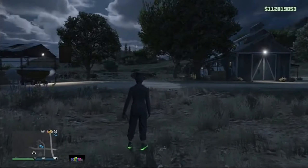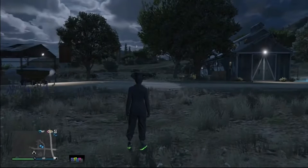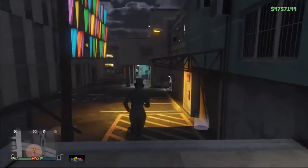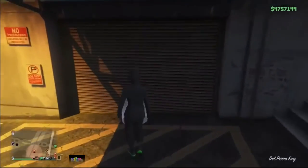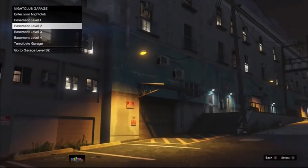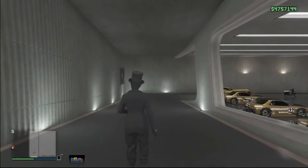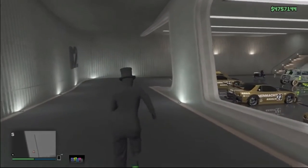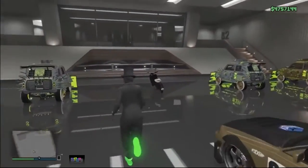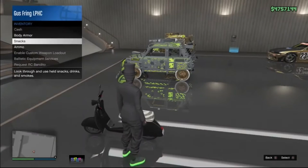Once you're outside, you can either teleport your character to your nightclub or use your Buzzard. To use your Buzzard, register as a CEO and request it. To teleport, press pause, go to the map, and start a job very close to your nightclub, then join a friend in a different targeting mode. I recommend doing this glitch in a free aim lobby, so set your targeting mode to free aim. Once at your nightclub, select garage B2, B3, or B4 where you have your fagios.